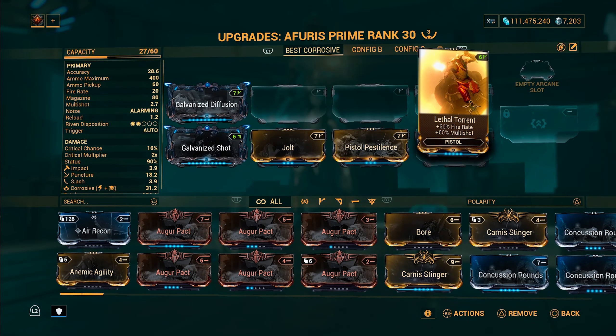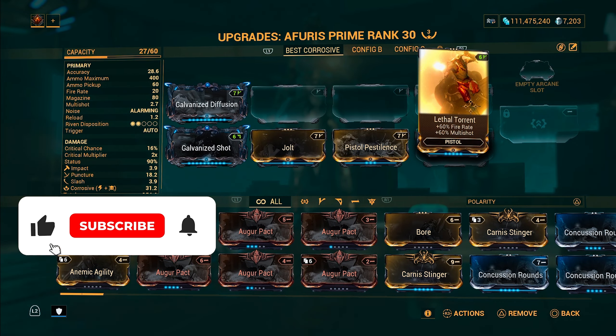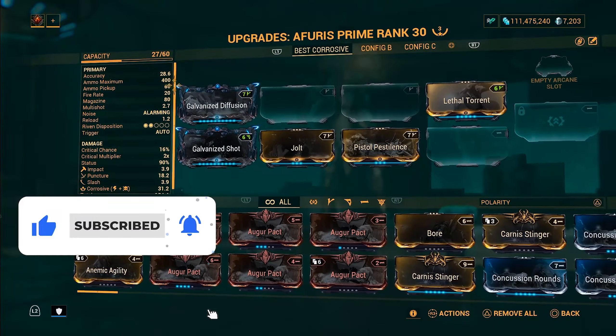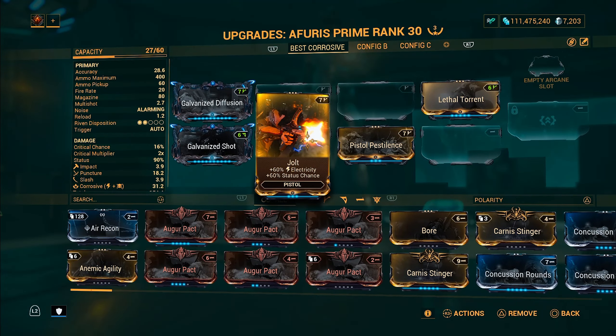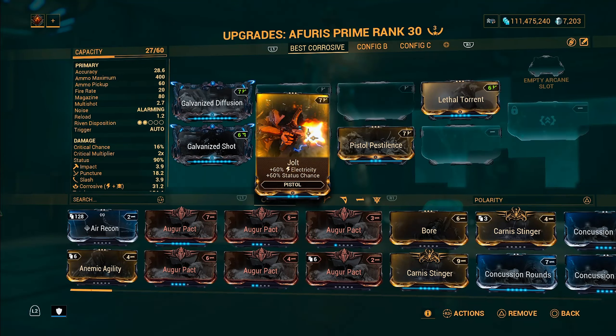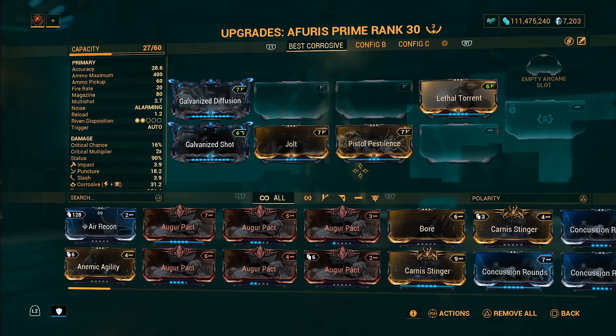We've got Lethal Torrent — always needs to be on the build — giving 60% fire rate and multi-shot. As you can see, our fire rate just went up by 20. We also have Jolt and Pistol Pestilence: one is Toxin and the other is Electricity, both 60% status. So there's a lot of focus on status here, but this build is going to be a little bit different.